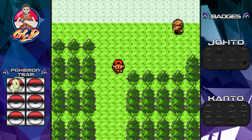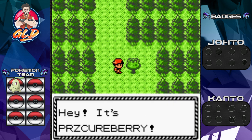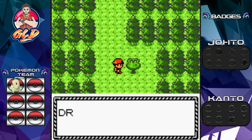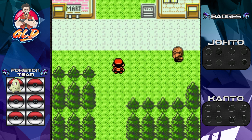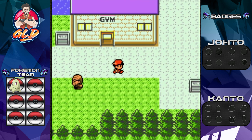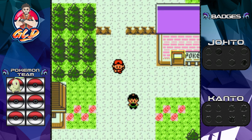There's the Sprout Tower, which we will go into in the next episode. There's a route right here — let's cross it. There's an item: we found another fruit-bearing tree, and it is a Paralysis Cure Berry. That's pretty much it for Violet City right now — not a lot in this episode, but in the next episode it's going to get interesting.